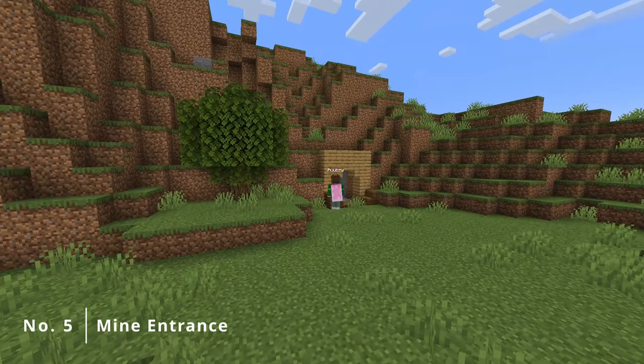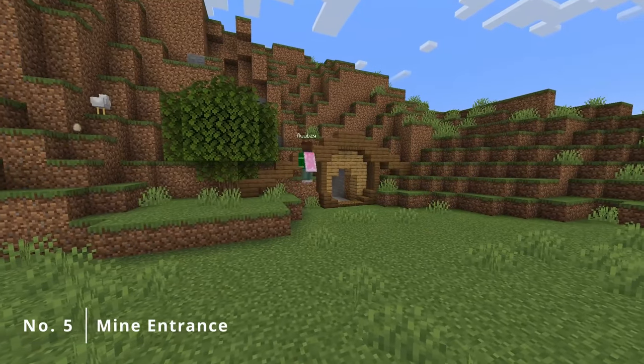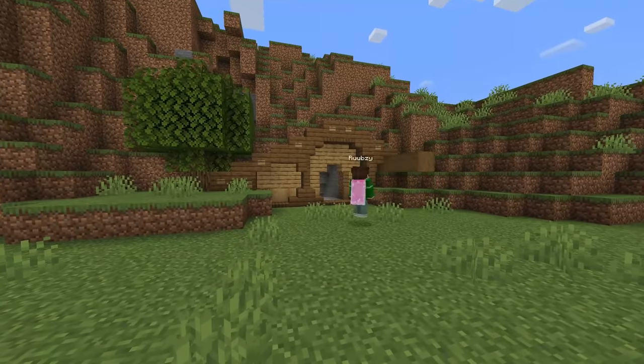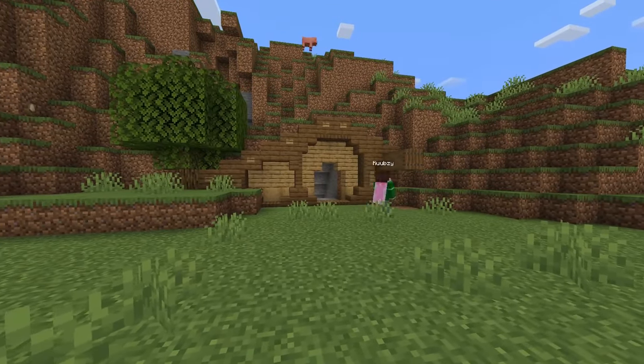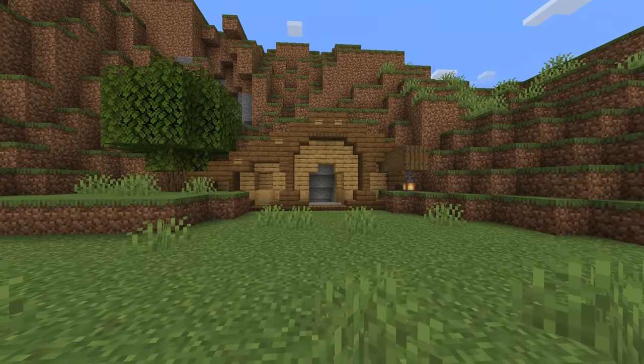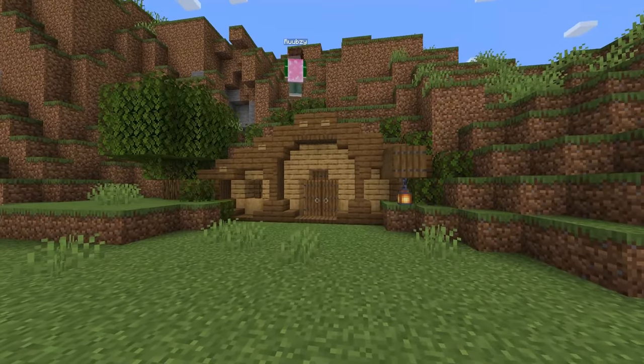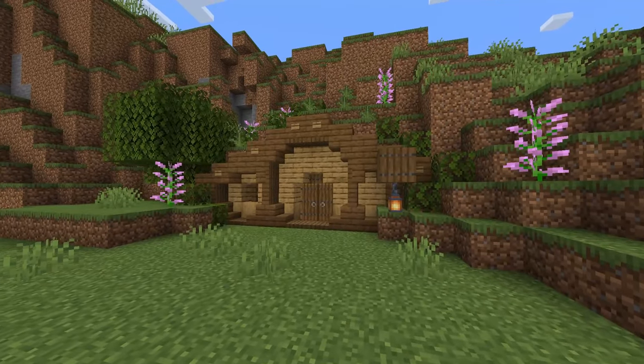For our fifth item on the list, we need to create a mine entrance. Now normally I would create something that represents a big sturdy door, but since I want to create a small village in this video, I opted for a house. In my opinion, one of the best houses to build on the side of a hill is a hobbit home — but instead of a home, in this one there is some storage and a big staircase down to the mine.